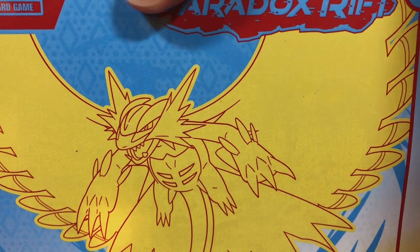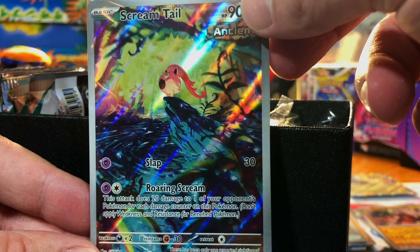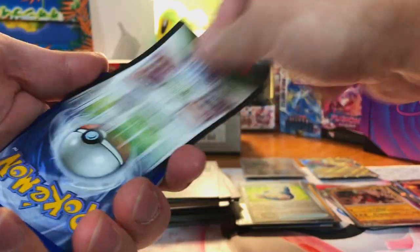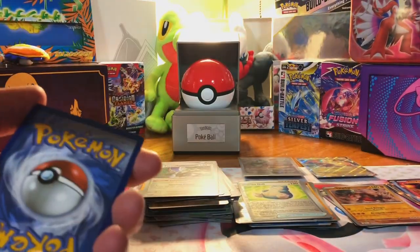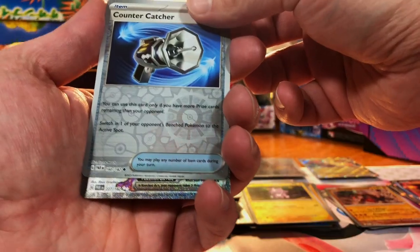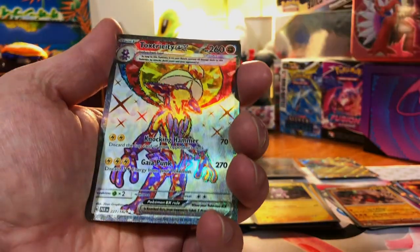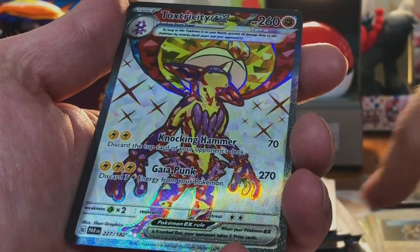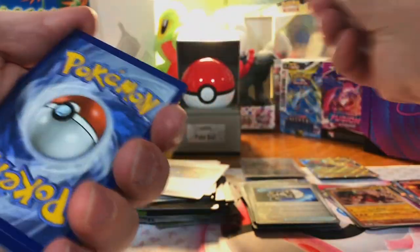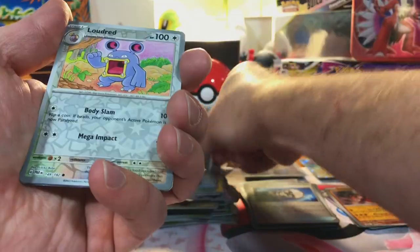Let's dig right into the Roaring Moon ETB. Code card for you. Scream Tail promo — really nice — and we got nine more packs. Code card. Got a Toxel, Counter Catcher — oh my gosh, we did it — wait, that might be... no, that's just a full art. Toxtricity EX full art — I like that a lot.